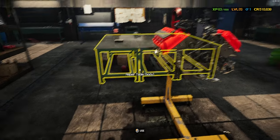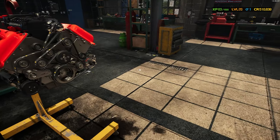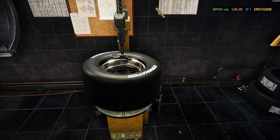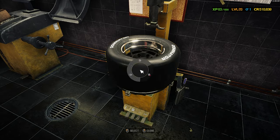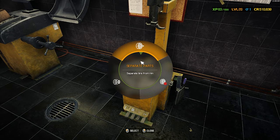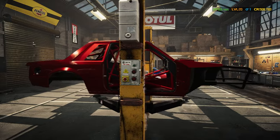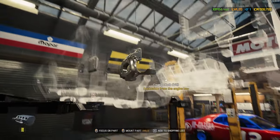That is one mean-looking massive modular V8 engine, ready to go in that thing. Got our brand new slicks — I'm keeping the wheel and tire setup the way it is. I really like the look of it with the black and the chrome, especially with a deep dish like that. Looks good.